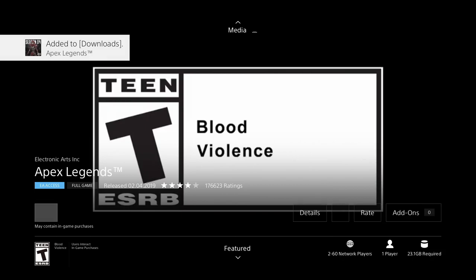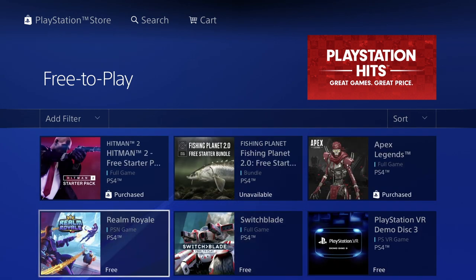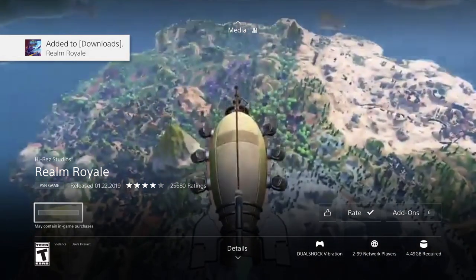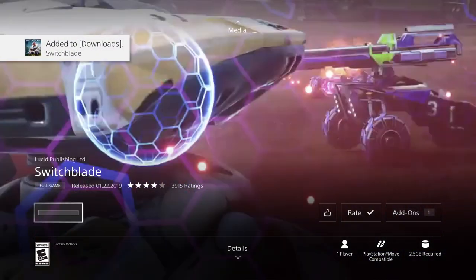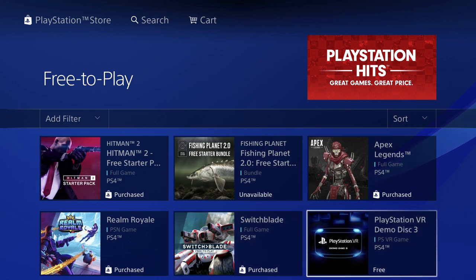Downloading time for me will take quite a bit because I'm downloading all these games to show you. This next one is 4.49 gigs — let's just press download and it's being added to our downloads. We also have Switchblade — let's go right down to it. This one's 2.5 gigs, let's download. Let's go into our next game: PlayStation VR Demo Disc 3, which is a little bit different than your normal games.